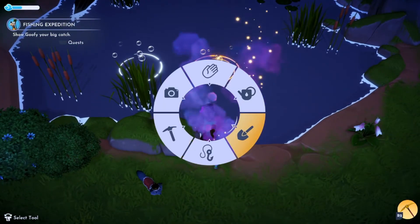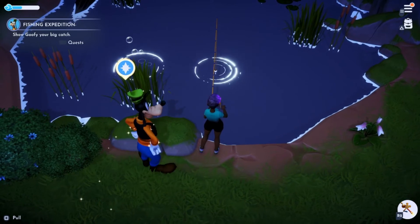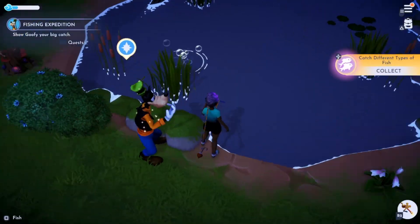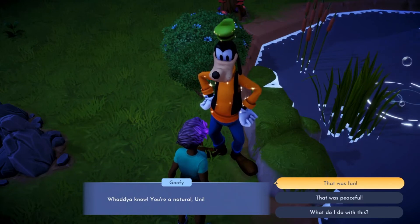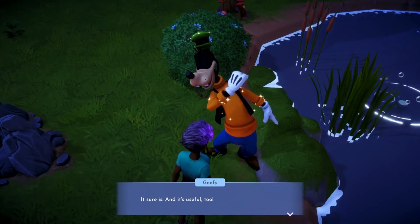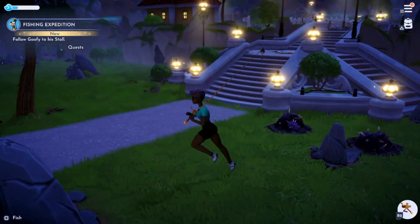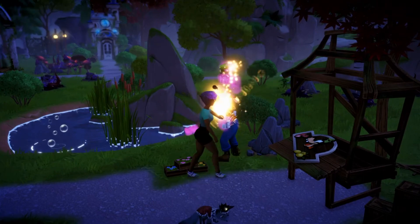There you are. It's another fish — it's a catfish, 2.4 pounds. Hi there, Belle. 'You're a natural, Uni. A complete natural.' Leave me alone. 'You can sell your fish at my stall as soon as we get it reopened.' Can we follow you? Follow Goofy to his stall, yes.